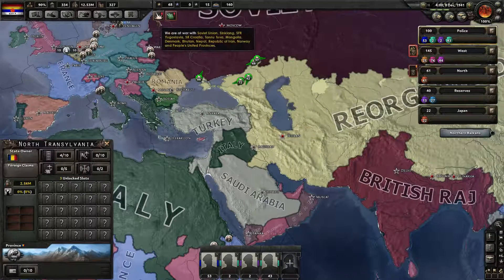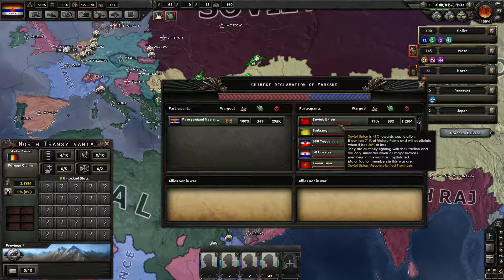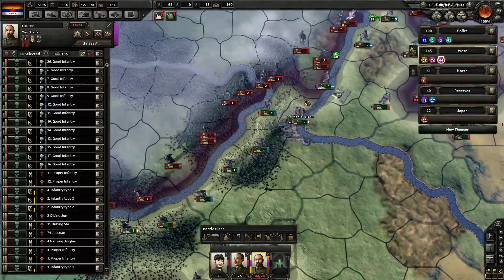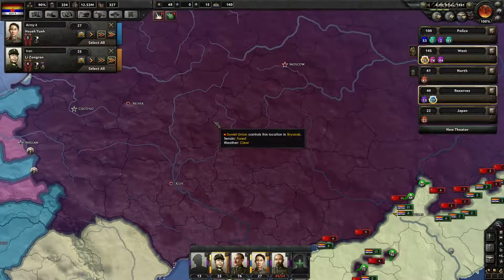Right now the Soviets are doing quite poorly — they are 40% towards capitulation. We've broken through Crimea and got through Stalingrad, so the road to Moscow is basically open.